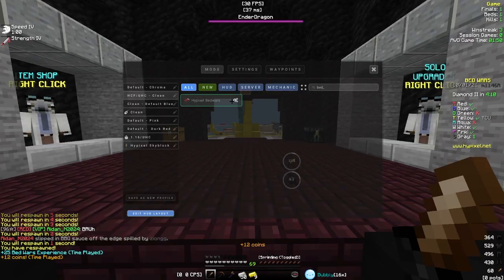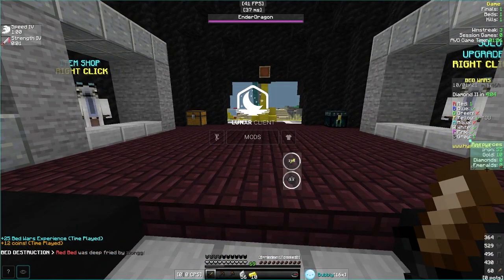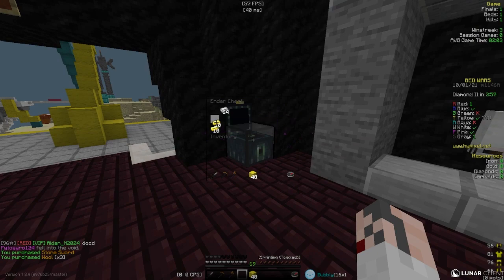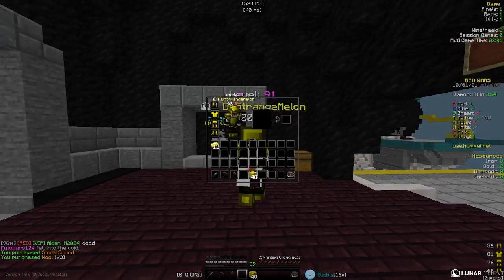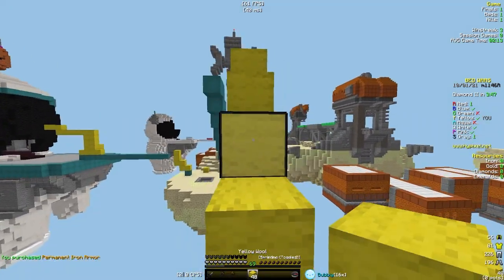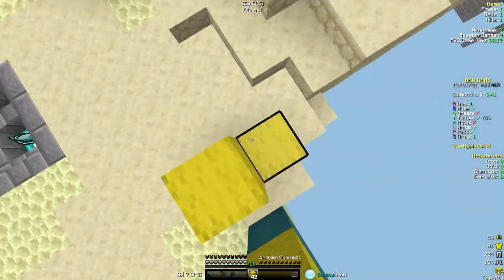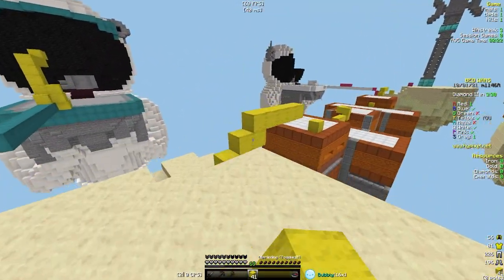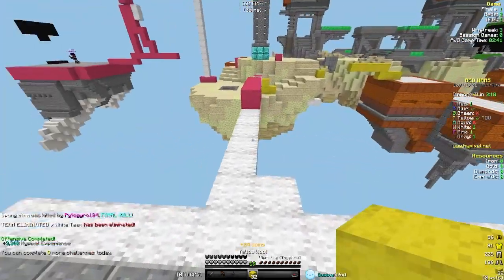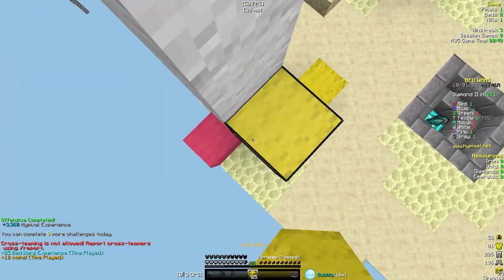I turned on the resource counter, which is pretty sick. Let me make sure it's in the right spot — there we go. I really like the resource organizer but I don't personally use it since I can just check my inventory quickly. Also, you might notice I've made everything transparent — that's just for aesthetics. A little game commentary: white and pink are both still in the game.